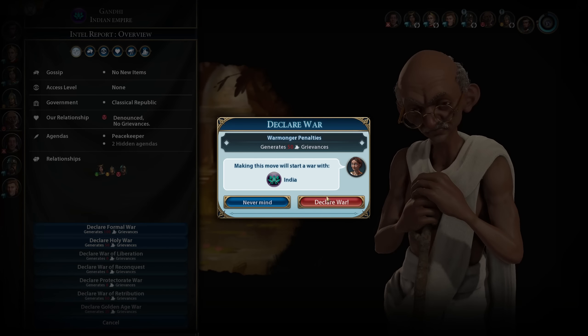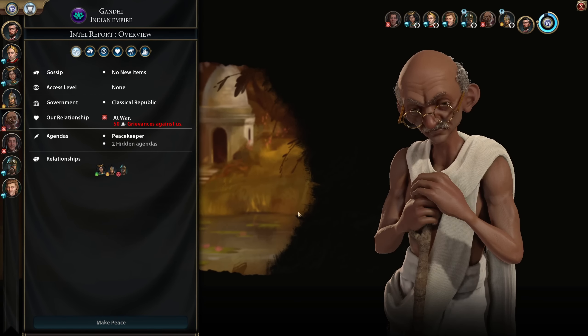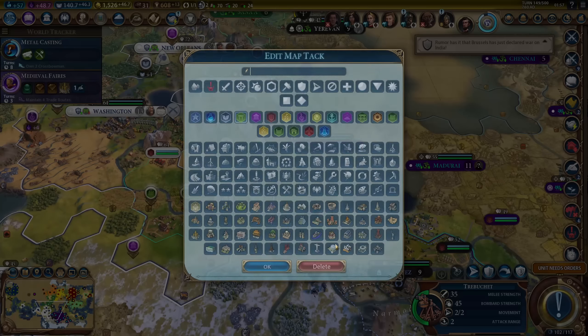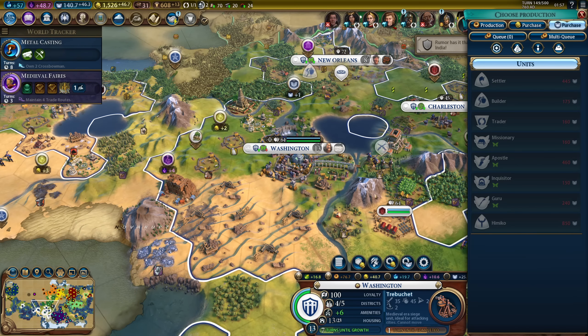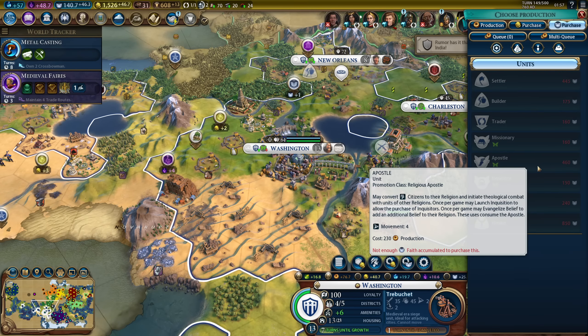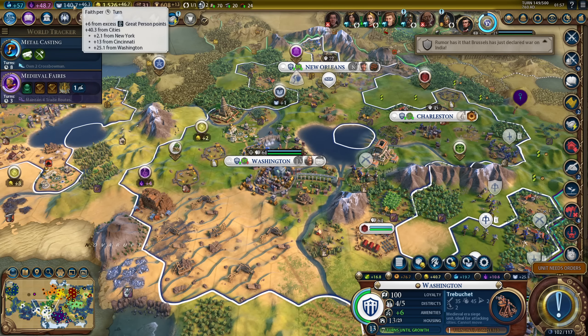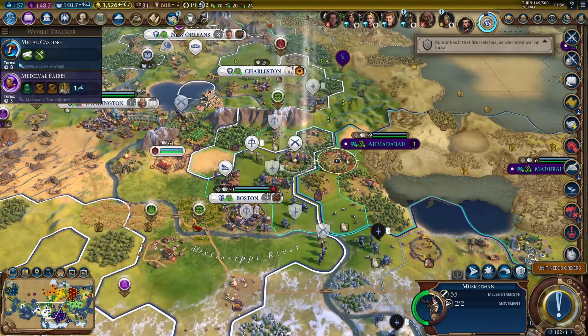I can actually declare a holy war - let's declare holy war! I can try to convert his cities while we're at war - that's the best way to get era score, and I want to take advantage of Crusade now that I actually have it. If I'm going to do that, I should do it with an apostle, which would cost me 460 faith - not exactly cheap, but that's the best way to go.